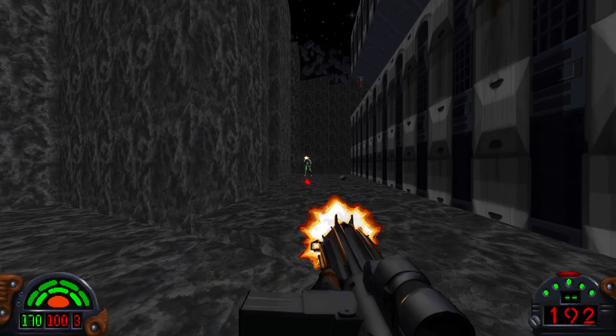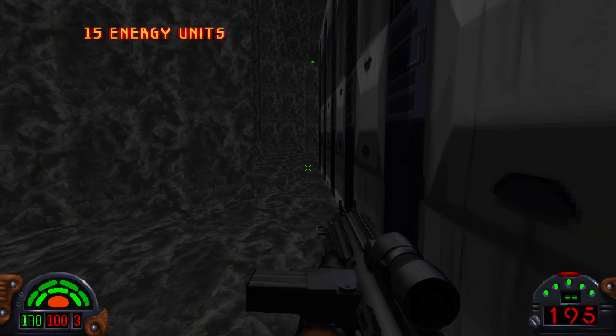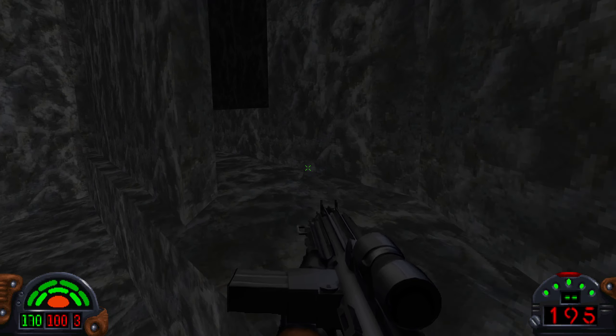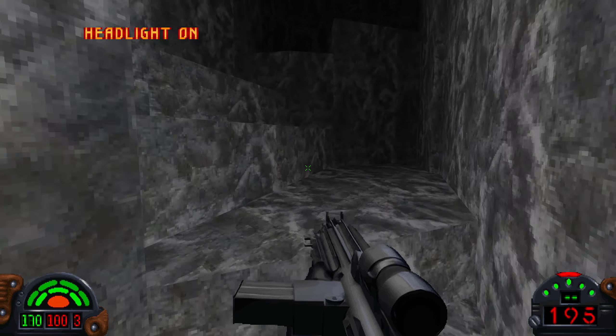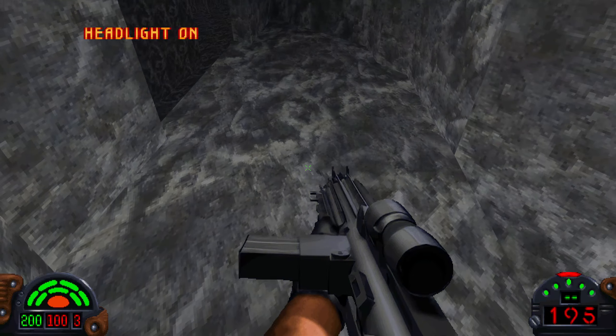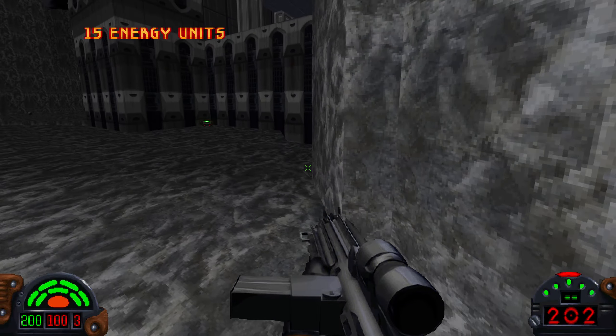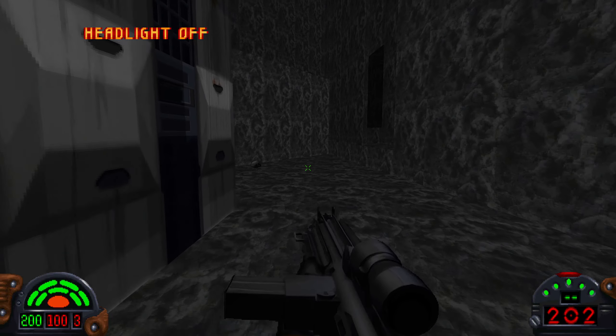There are seven secrets in this mission, and we're about to see the first one. Unlike later games in this series, Dark Forces doesn't alert you that you've entered a secret area. It just silently increases your secrets percentage, which you can see on your mission objective screen. If you jump across here, this is the first secret, and you get a full revive from that glowy thing that I just picked up. That's the first secret of seven.